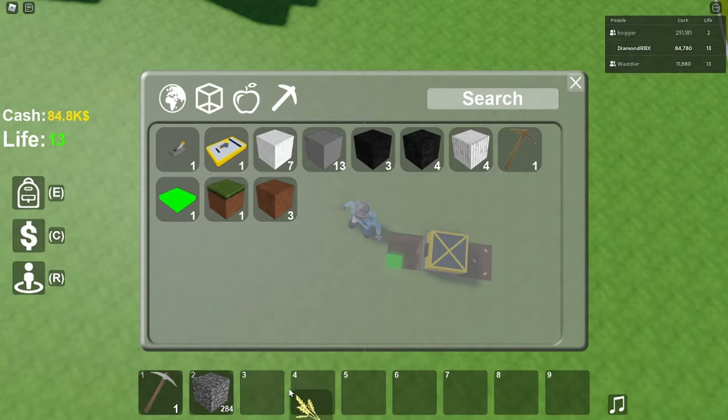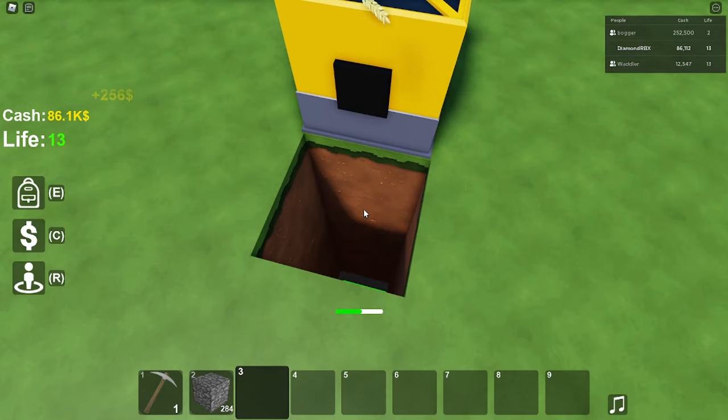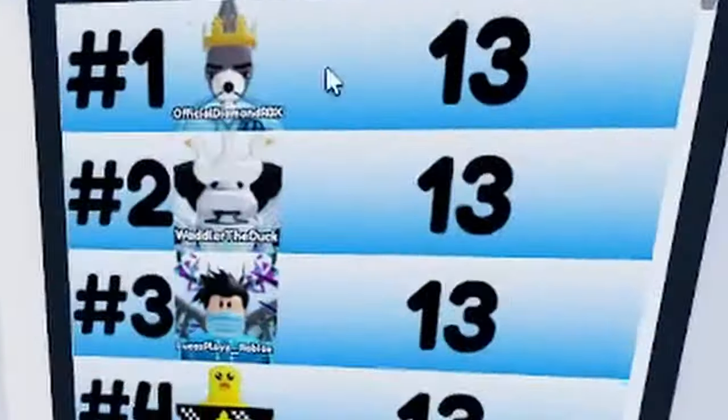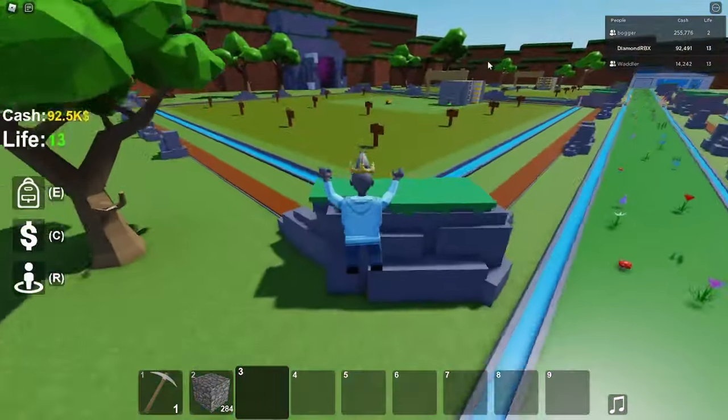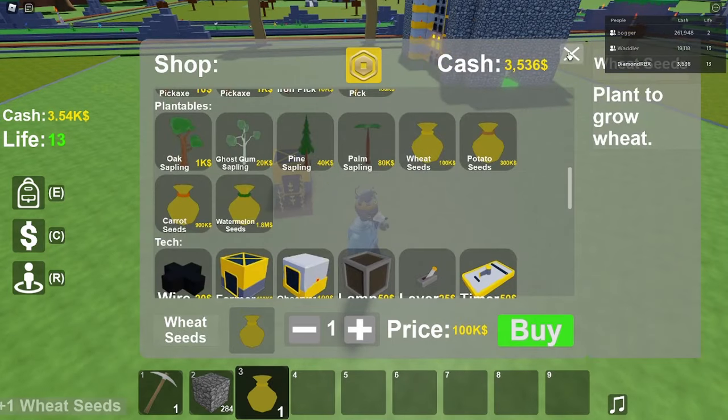This is 2000 wheat, which sells for 1000s — which is why all the people with a ton of rebirths, such as myself, use this strat. Not to flex, but I might be first place right now. Okay, I had to flex it.